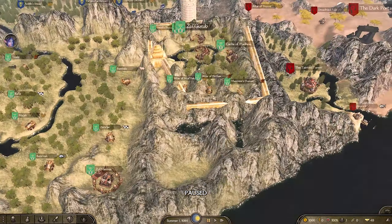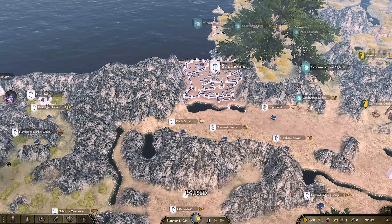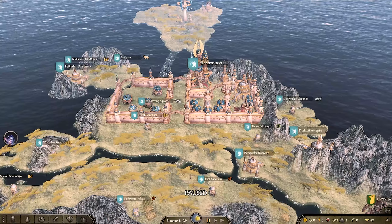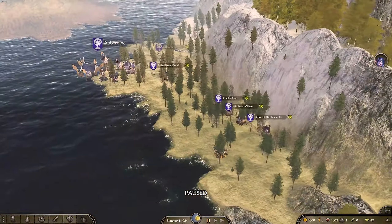Over on the other side we have Stormwind looking absolutely beautiful, representing a lot of the Alliance settlements. We even have settlements based around the Trolls — you can see their makeup is similar to the Horde stuff but with a little extra flavor. Going further up you can see a lot of the other terrain set up for Zul'Farrak, and even going as far north as Lordaeron and Dalaran — I can never quite remember my World of Warcraft timeline. But all of it looks absolutely amazing. We also have Silvermoon, and then over on the other side are the Night Elf areas covered in forests and huge trees with custom models. These little details really go a long long way in adding flavor.